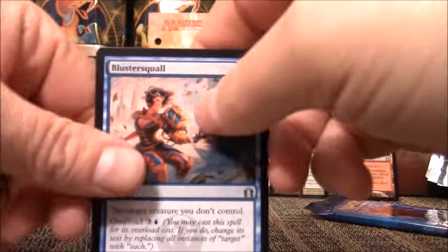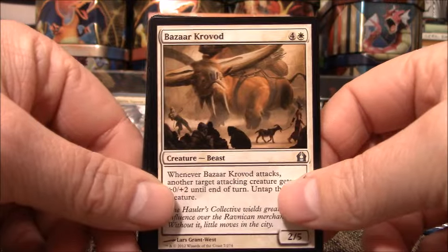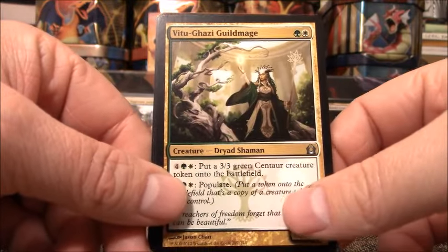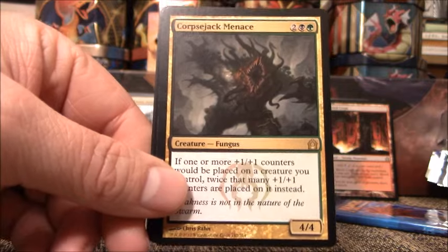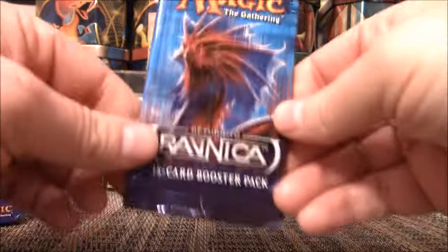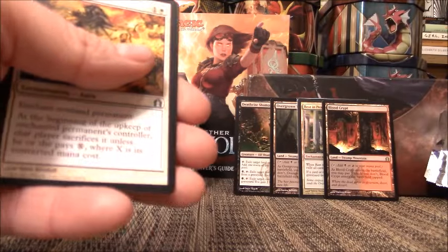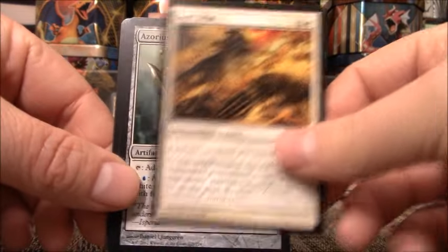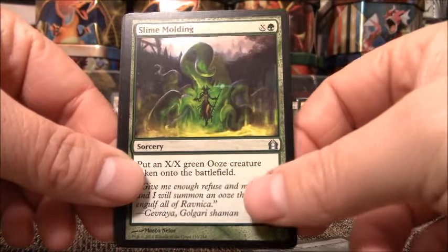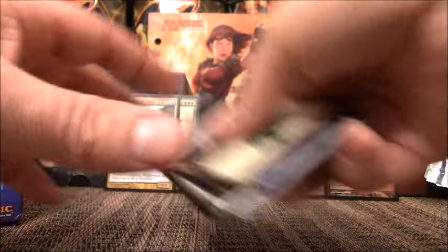We have Bizarre Cravad, Vitu-Ghazi Guildmage, Corpse Jack Menace. That was a couple bucks when the set first came out, but not worth anything anymore. I believe this is my 12th pack now. A couple packs and nothing good. I had a feeling that was going to happen because we did so well in the first couple packs. We have Soultype, Azorius Kirun, Slime Molding — Search the City is my rare. No value in that card.